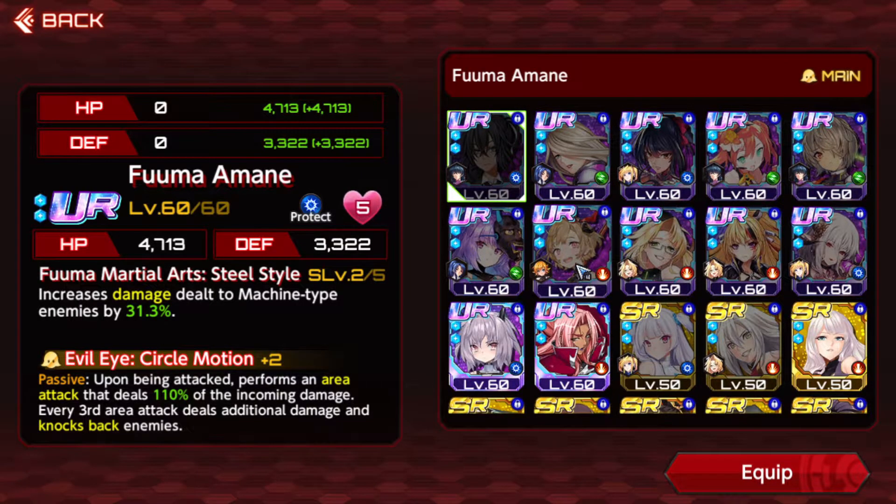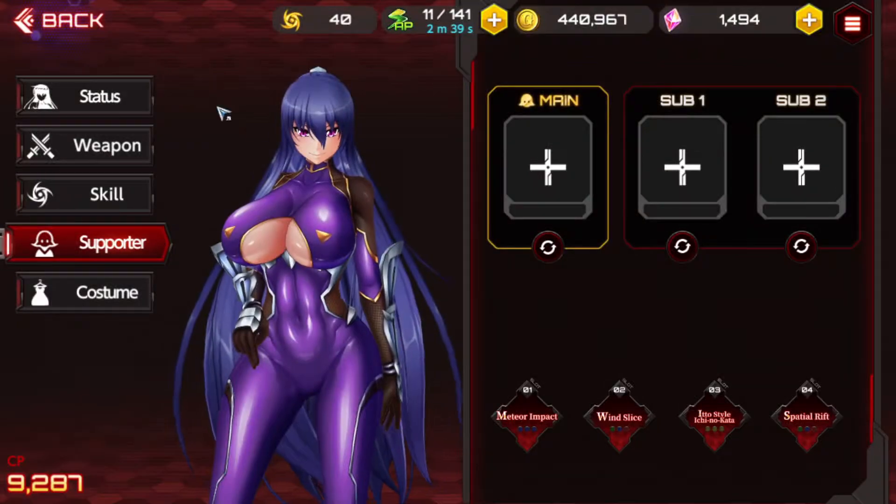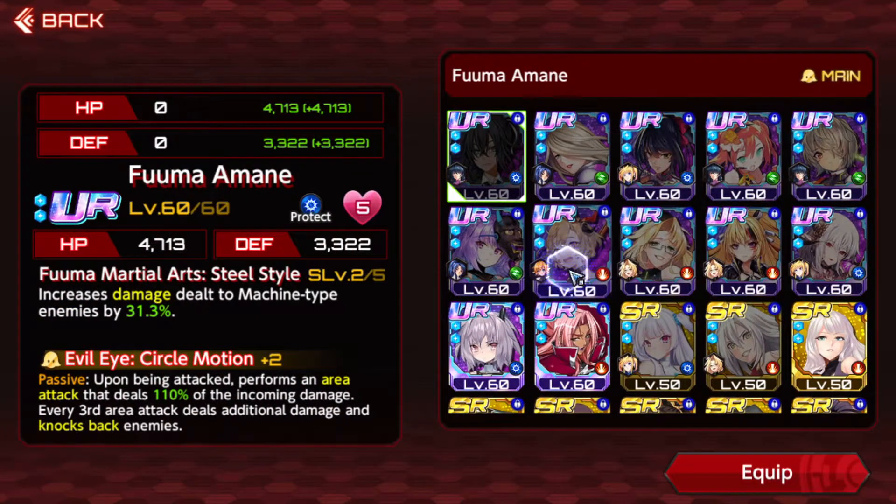Another thing you can do is use this supporter right here — you can actually buy the Watarase Sumuji. She actually increases your XP and gold gain by about 7% at 1 out of 5, and you can get her for only $1. You don't have to buy this if you want to level up, but it helps. I've got her at 2 out of 5 right now, so I spent $2 on this supporter.